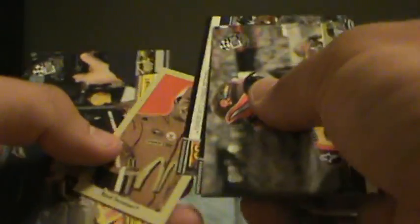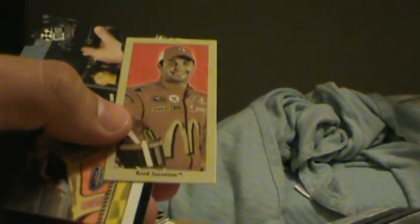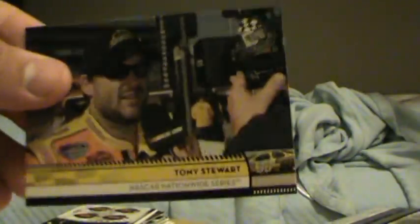We got 09 Press Pass. Anything, anything. We got a Mini — the Pocket Portraits of Reed Sorenstam. And a blue Tony Stewart.